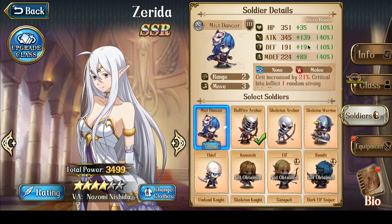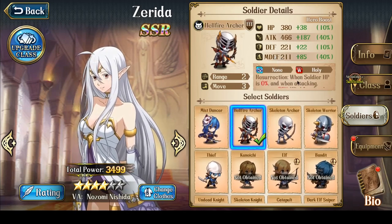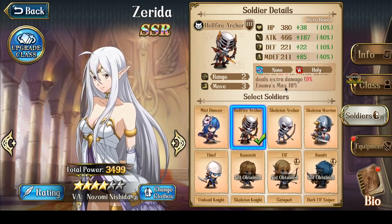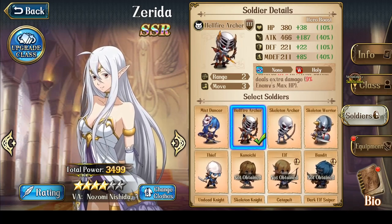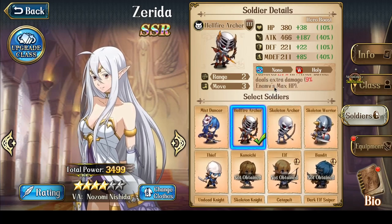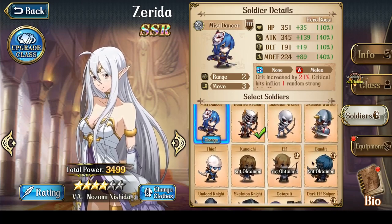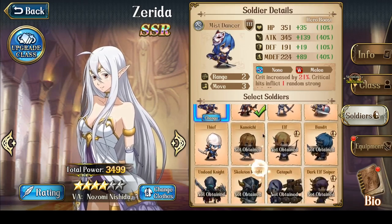If you don't have a good assassin and archer training ground, you can use Hellfire Archers for now. My Mistdancers have significantly less attack — about 121 less attack — so that's a huge difference, which is why I'm still using Hellfire Archers. The other nice thing about Hellfire Archers is after battle they deal extra fixed damage as a percentage of the enemy's max hit points, so if Zerida doesn't manage to one-shot the target, the Hellfire Archers may help finish off that target anyway.